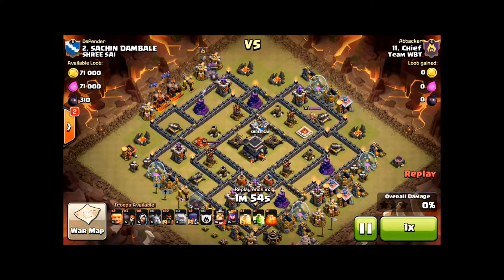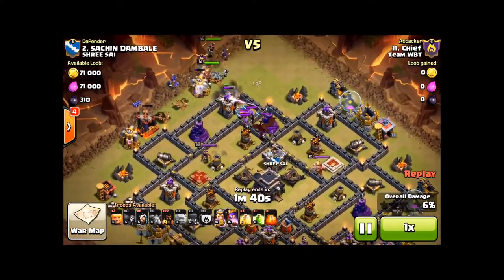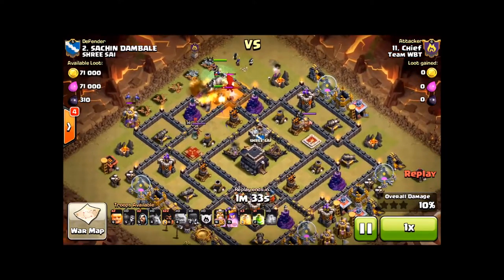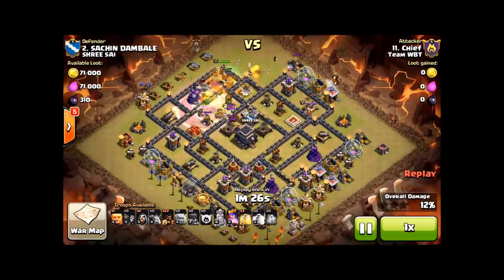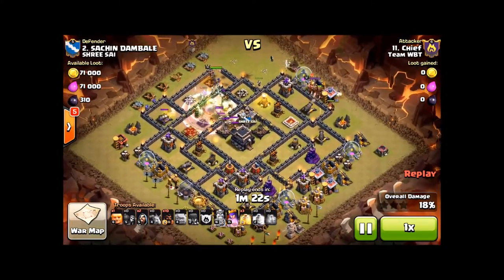Here we go with the attack. He goes with his two golems — they're taking minimal damage there. Minions and wizards funnel, and then his wall breakers come in and do the job perfectly. There come the witches and the heroes, funneling off of that jelly collector. Clan Castle is triggered, and there goes the poison to help clean up fast. Wizards come in as follow-up, placed slightly to the right. Jump goes down, Queen gets killed, and the double bomb there is popped.